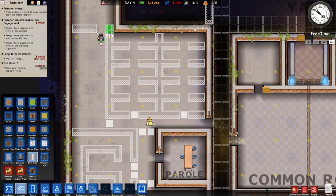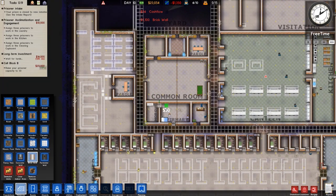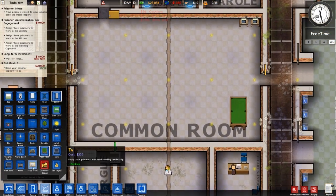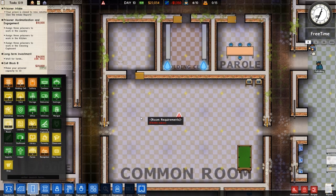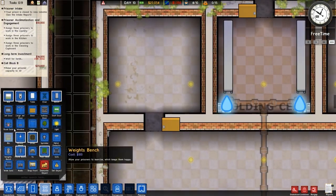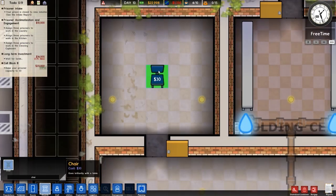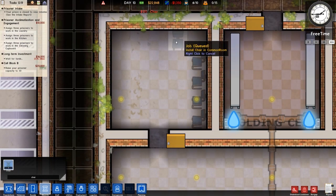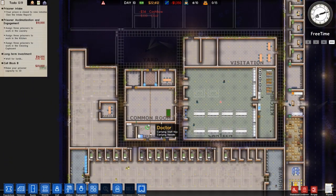Let's get some solitary confinement up and running. We'll place most of those rooms here — this will be solitary. Hopefully we can get this done before prisoners turn up. I also need to expand the common room — going to rooms, common room, extend it so it's one big common room. In here we can put several chairs, run it like that. Yeah, that's about right.